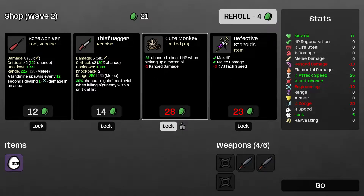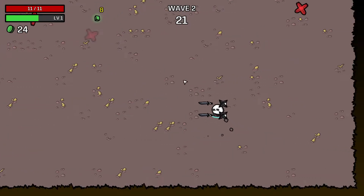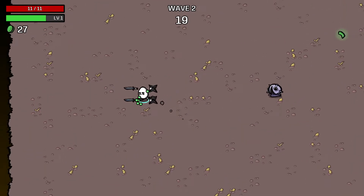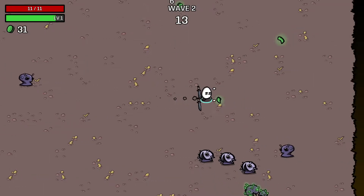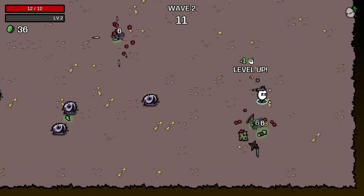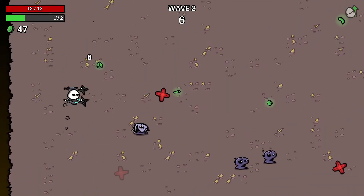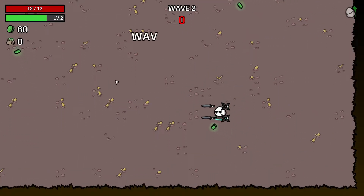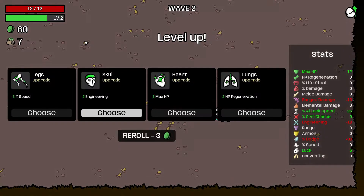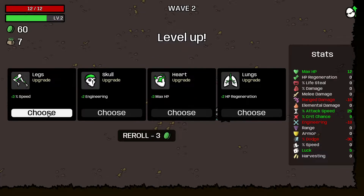Critting for only 8 damage. Shurikens got nerfed pretty considerably. I'm not entirely sure how warranted that was, because shurikens actually require you to have a bunch of crit chance for them to be really good, and they also want some melee damage — it's not a weapon you just pick and instantly win. I think a flamethrower or minigun are more like that. Anyway, let's grab some speed, get the shuriken, get the cute monkey, and unlock the alien worm.